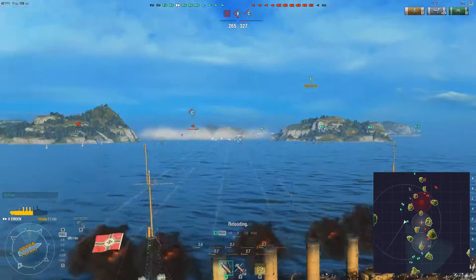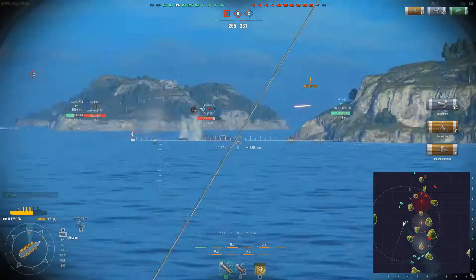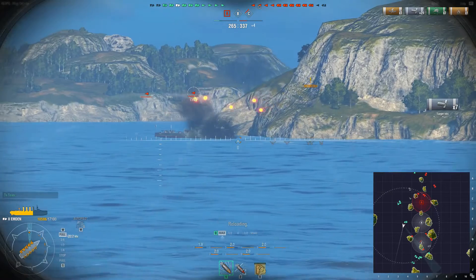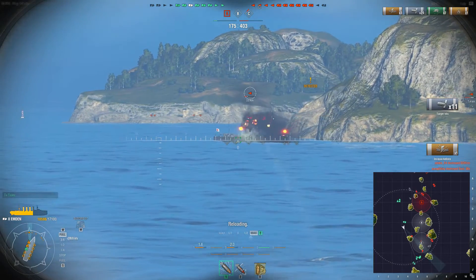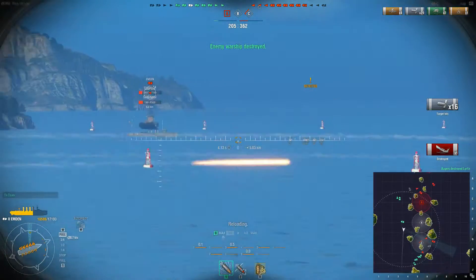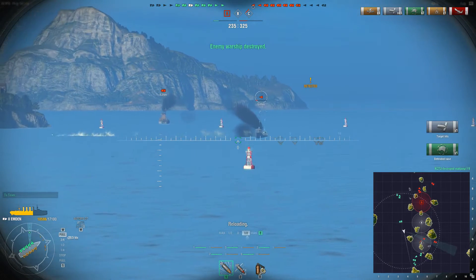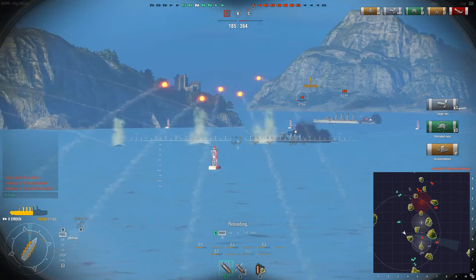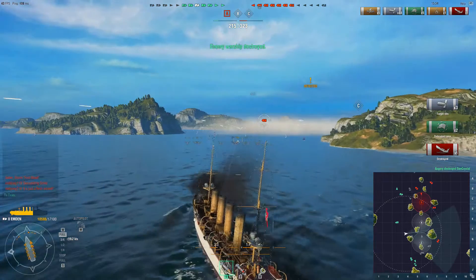We spot the Umikaze. It's disappeared in the smoke again, but we have a pretty good idea where it is. Two hits — and even though I'm not doing a lot of damage with every broadside, I'm firing off enough broadsides so it's going to add up pretty quickly, even against a ship like the Umikaze which has a lot of hit points. Especially if it's not moving, and I take out its engine so it really can't move. And there's my first kill — and that's two kills. I believe that's the Samson from earlier.